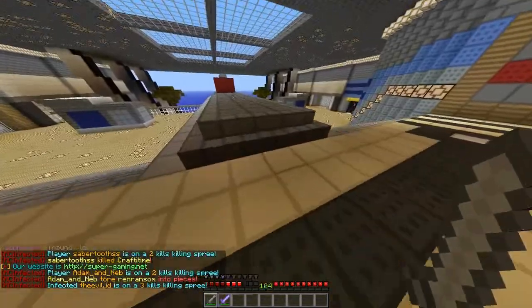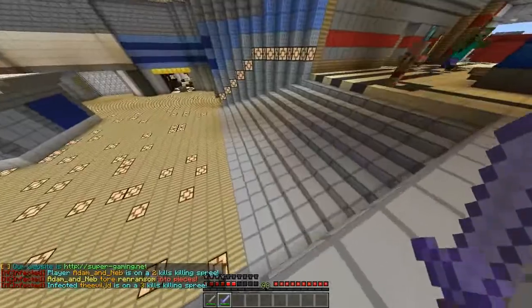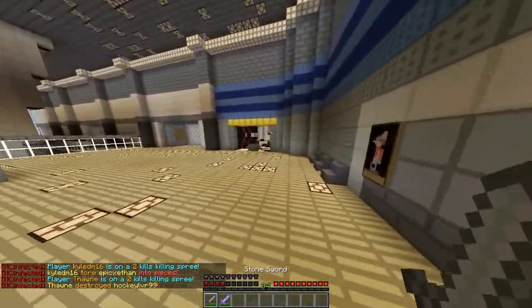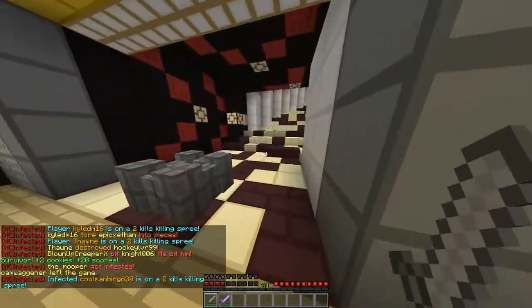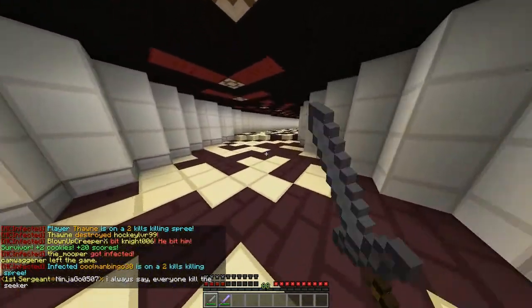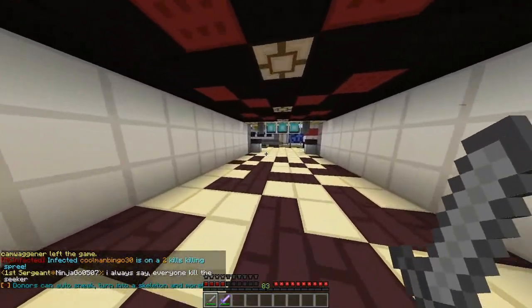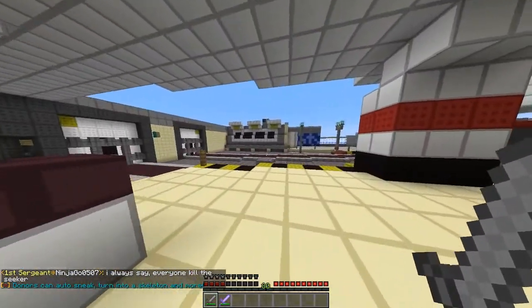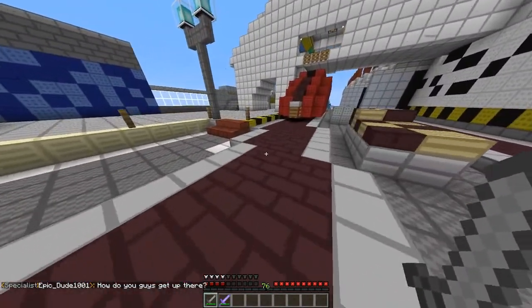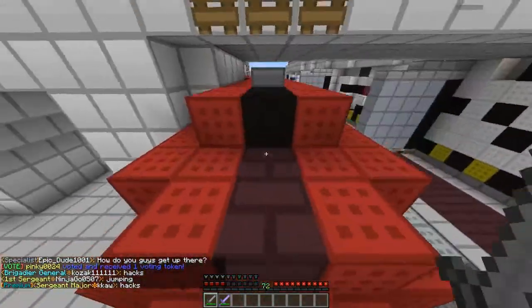I'm just gonna go on a running spree. As you can see, we've got the timer down on the bottom, which is our XP bar. We don't have too much health, so let's not attempt to attack — he will probably kill us, so let's not get too cocky. You want to try and survive for as long as possible. You get survivor bonus points, which is plus two cookies, and when you kill a zombie, you get one cookie.